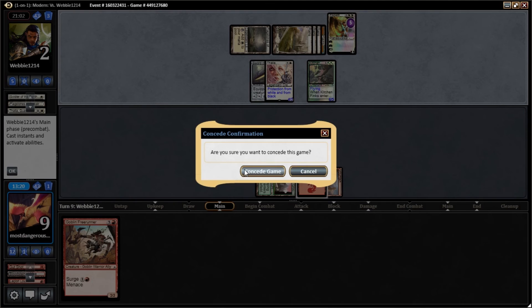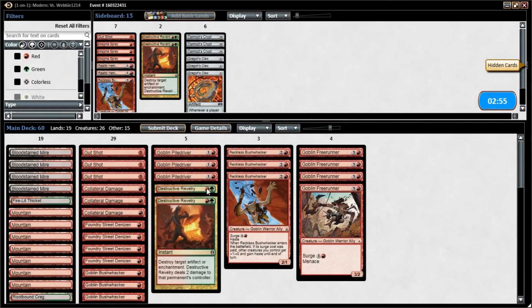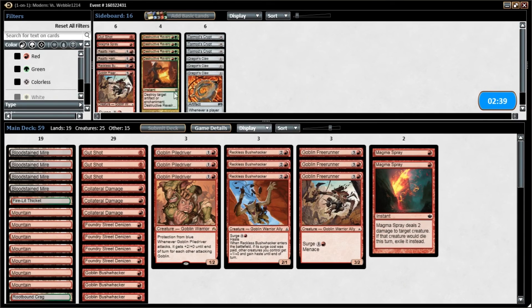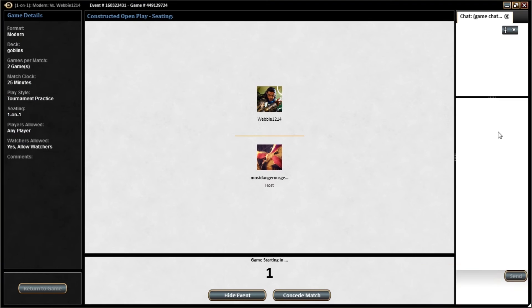Yep, that'll do it. Destructive Revelry does not look great here. Magma Spray, on the other hand, does look great. We're going to drop a Freerunner. I'll keep one Revelry in because it could have blown up the sword.